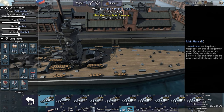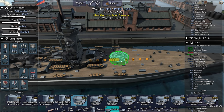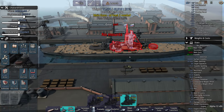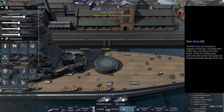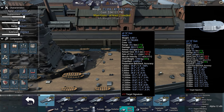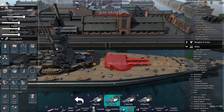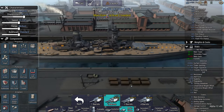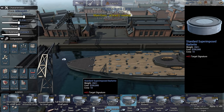16-inch guns look like the best option. Russian ships always have their towers so far forward - it's really weird. It's going to be a reverse Renown.